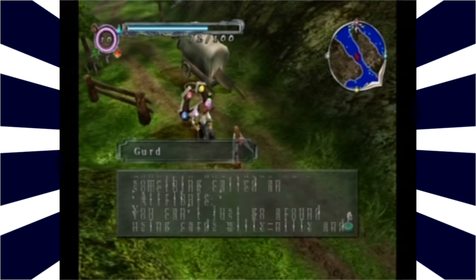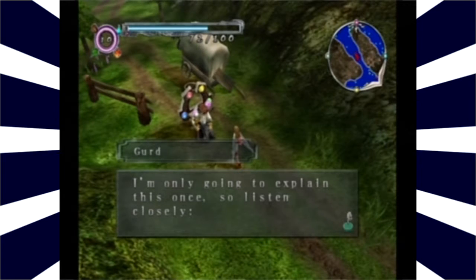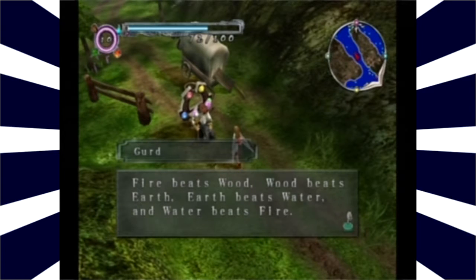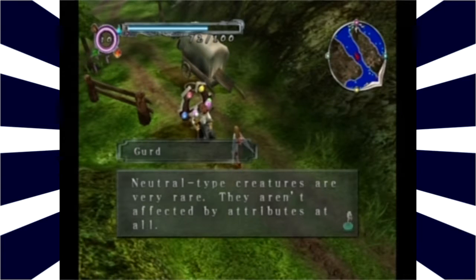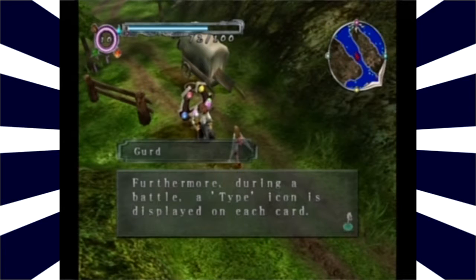Monsters and cards have something called an attribute. You can't just go around using cards willy-nilly and expect to survive — you gotta think. Listen carefully: Fire, water, wood, earth, and neutral. Fire beats wood, wood beats earth, earth beats water, and water beats fire. Neutral type creatures are very rare — they aren't affected by attributes at all. Ignore the attributes at your peril. Don't come crying to me when you run out of cards.